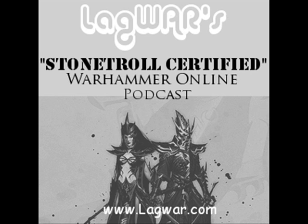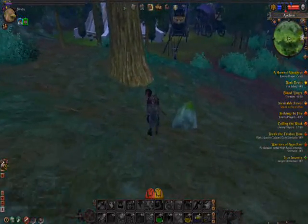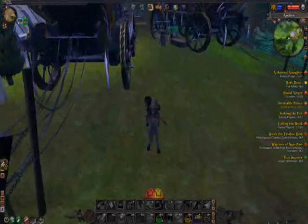You need to go to Averlorn, fly there to the war camp, and go to coordinates 43,000 by 44,000. There's a little dark elf camp that you'll ride upon, and the road goes right next to it.